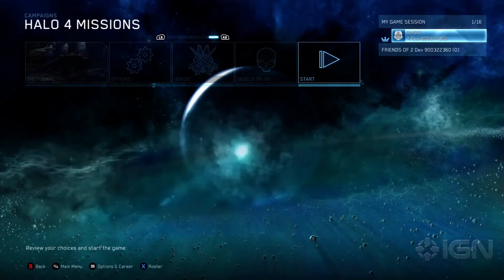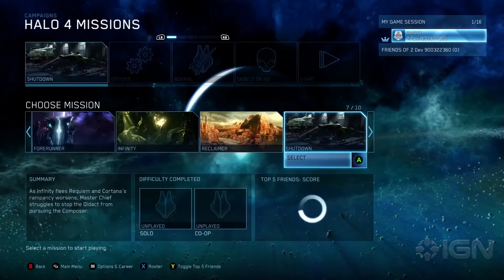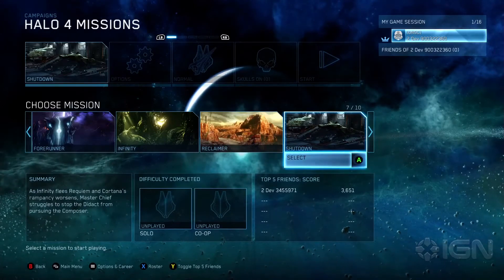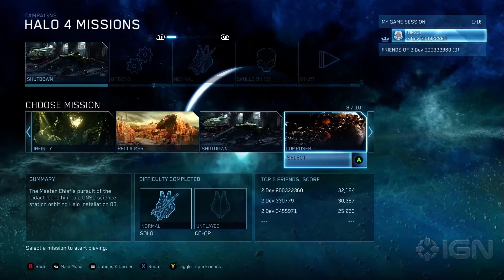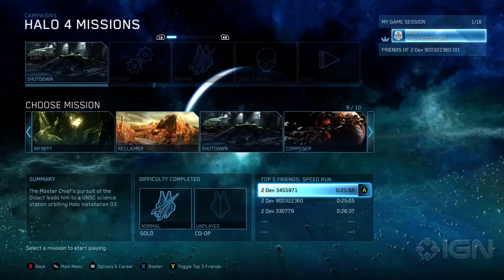This leads nicely into the next feature that we wanted to talk about, which is how we have layered in some new systems for campaign scoring and speedrunning. As you browse through levels, you'll notice that there's a widget down here that shows you the top scores or the fastest times for completing that level.